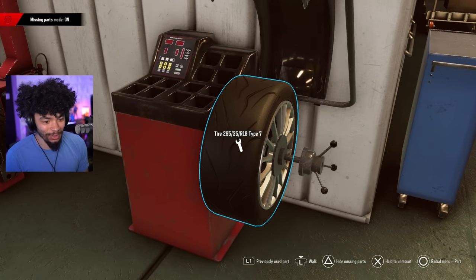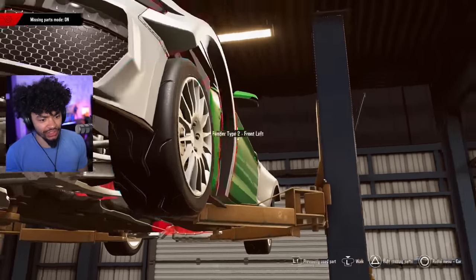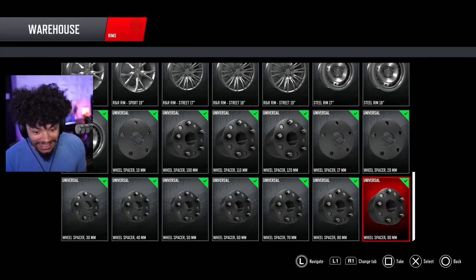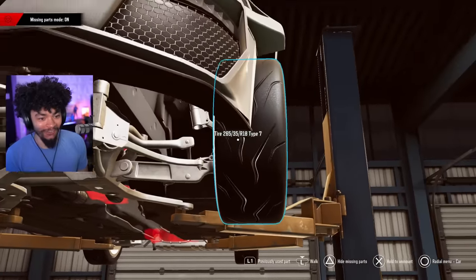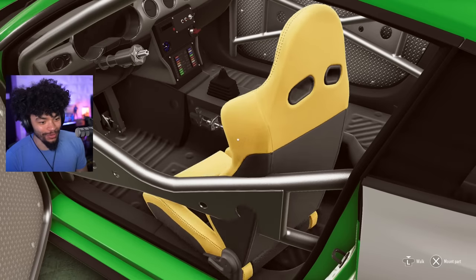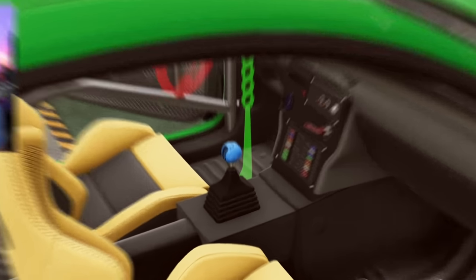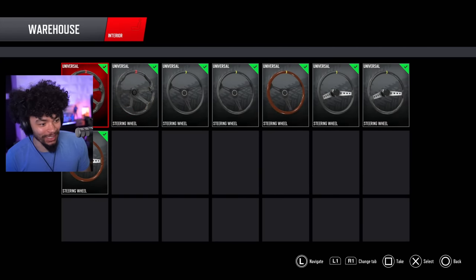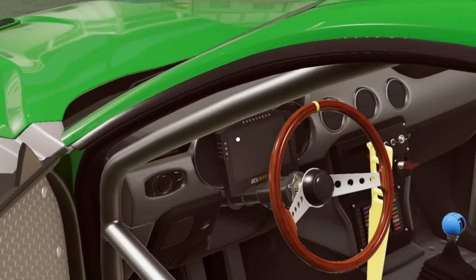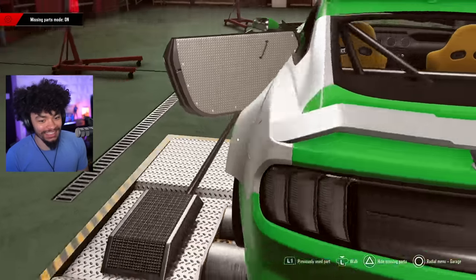Let's get these tires mounted and balanced. Something tells me we're going to need some spacers — let's go for 90 millimeter. Let's put that on. Let's get the seats in — we're going to go fruit salad all up in here. We can pick the shift knob as well. Let's go for the blue — that actually looks really sick, it suits the Mustang. And then we need the drift stick, the handbrake — let's plop that in. And the steering wheel — let's go Mustang. You put the ECU master screen in — that's so sick.